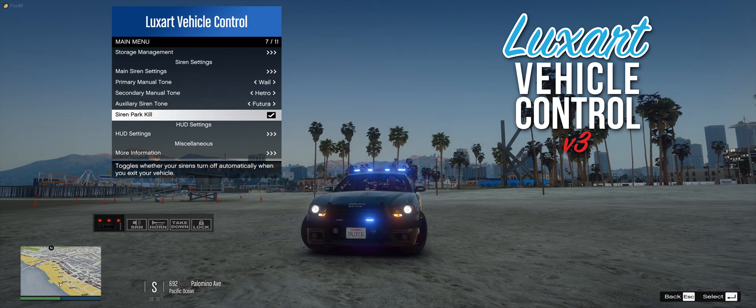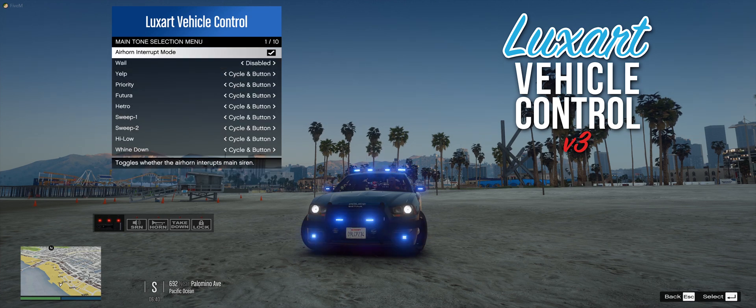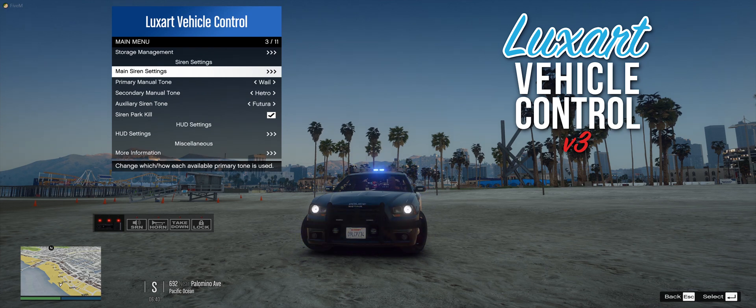It also enables the ability to have a siren park kill functionality, where on vehicle exit, when the vehicle is in park, the sirens will be disabled, similar to Wayland's real-life integration. It also has an air horn interrupt mode to determine whether you want your air horn to interrupt your primary siren or play on top of the primary siren — good for approaching and clearing intersections.